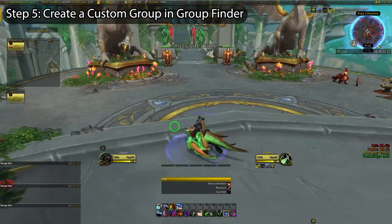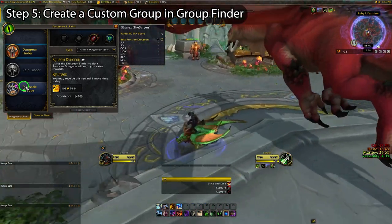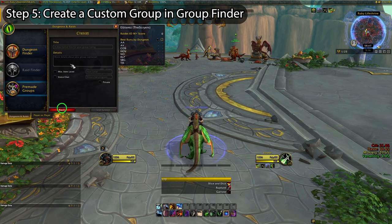While still on the class trial character, go to the Dungeons and Raids tab, click on Premade Groups, select Custom, and start a group. Name it something you can easily remember and list the group. And here is where the real magic begins.